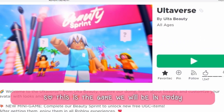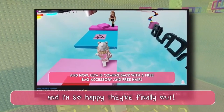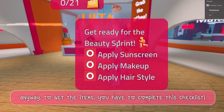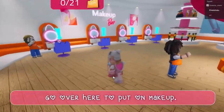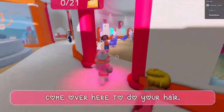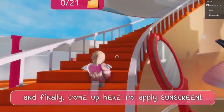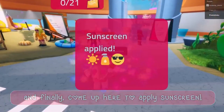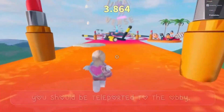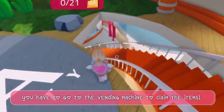This is the game we will be in today. To get the items, you have to complete this checklist. Come over here to put on makeup, then come over here to do your hair, and finally come up here to apply sunscreen. After you've done all of that, you should be teleported to the obby. Once you complete the obby, you have to go to the vending machine to claim the items.